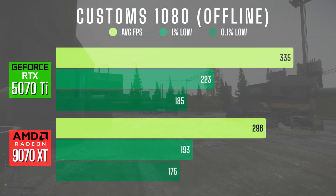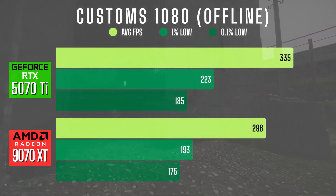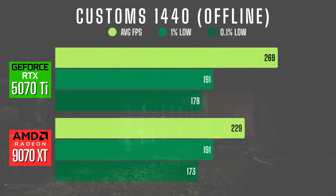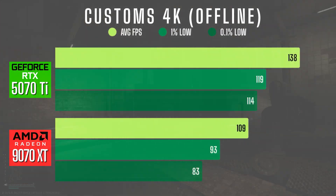Moving on to the Customs offline testing. The 5070 Ti has a massive lead in 1080 — nearly 40 FPS more on average and stronger lows. In 1440, the gap shrinks a bit, but the 5070 Ti still holds better averages, and both handle the map well at this resolution. In 4K, once again the 5070 Ti takes the lead with 29 more FPS on average and smoother lows.